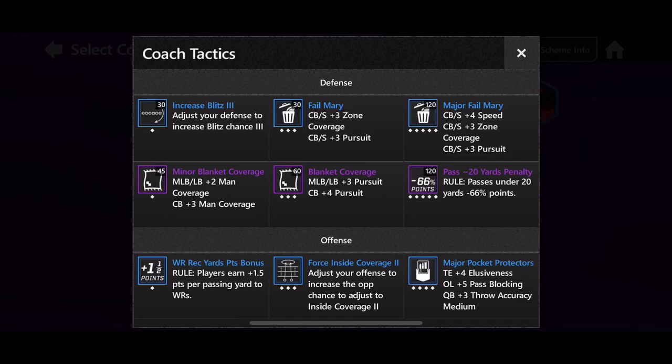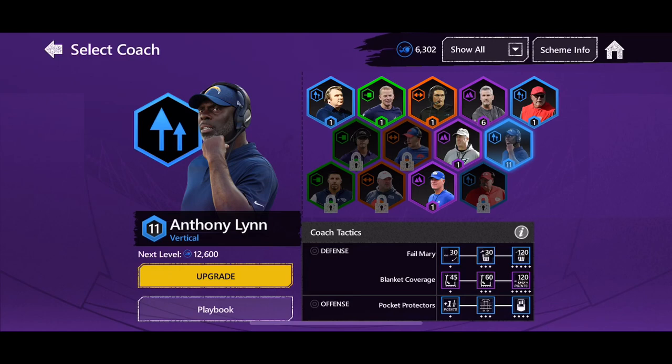At the very bottom on the offense there is the wide receiver reception yard point bonus. Where I have it leveled up right now is a one-and-a-half point bonus. I only use this as a last resort — if I am down, I'll fire that on and you gain extra points for every passing yard to a wide receiver. The third purple rule, passes under 20 yards are minus 66 percent points, works in your favor since most people in overdrive throw the long ball. Garrett and Shirmer also have all run pressures, but I like the way Anthony Lynn's rules are set up.